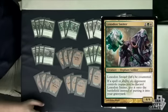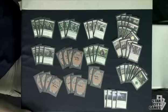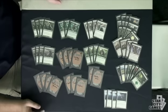We also have Loxodon Smiter, which is just a 4/4 beater for three mana. With Arbor Elf and Avacyn's Pilgrim you can play him as early as turn two. He plays offense and defense very well, so he really fits what this deck wants to do.